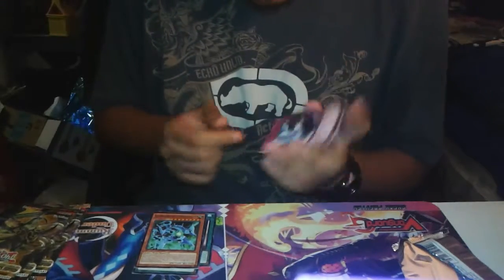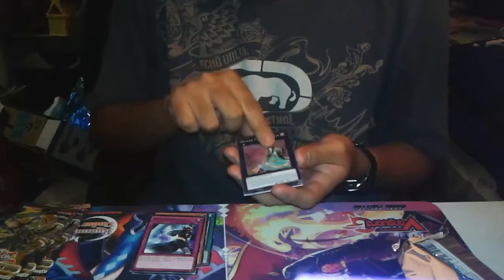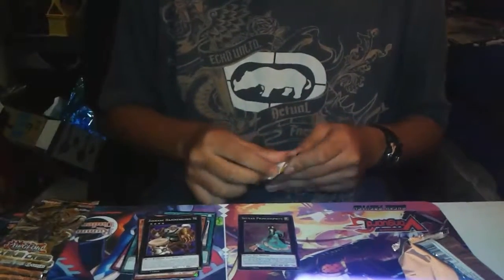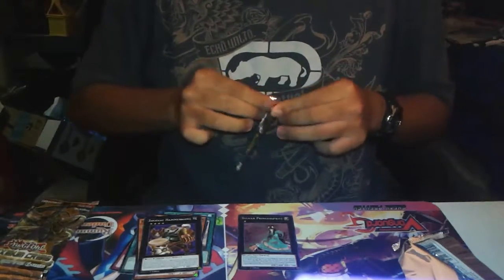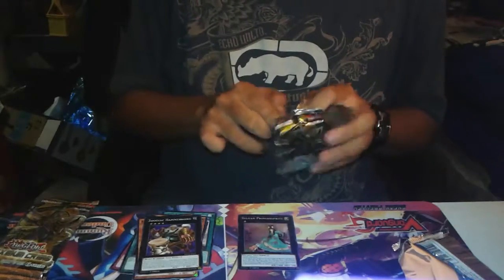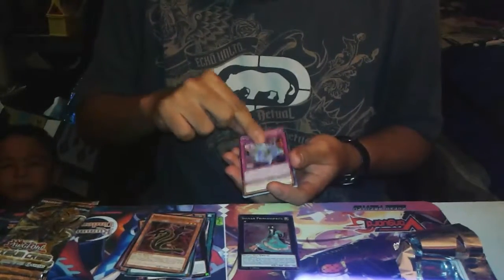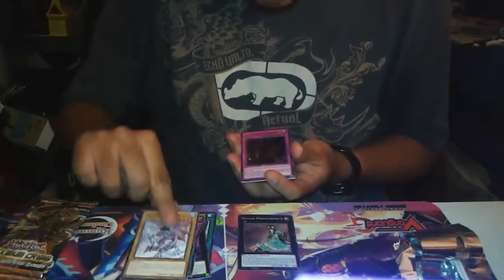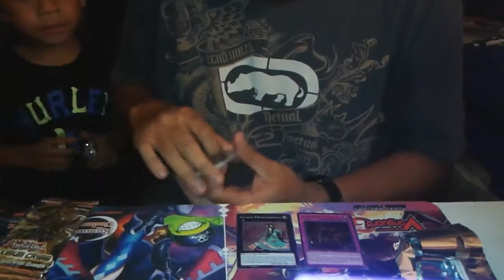We got a rare called Pendulum Switch. And then we got a super rare, Selfon Princess Sprite. I'm not expecting much from these packs because the ratios are not really that great. Blow Baboon — that's a pretty good card. We got a rare, Phantom Spiral Dragon. And then oh, we got an ultra rare — True King's Return. Not bad at all.